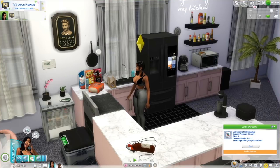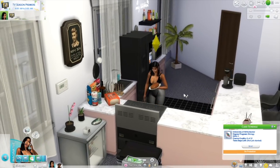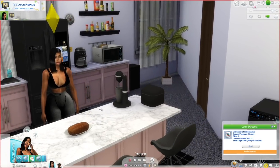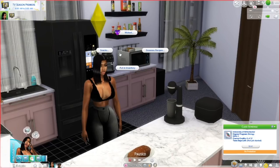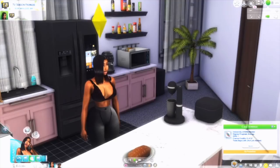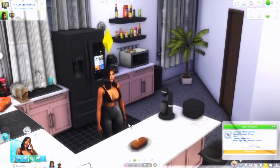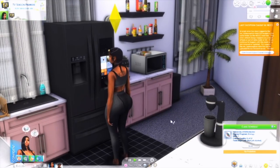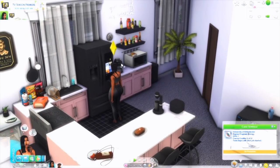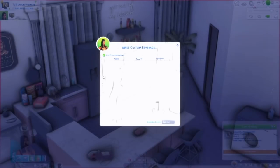The meatloaf is done — good quality! We made some meatloaf with Granny's Cookbook. You can do snacks too — she has snacks and cold drinks. Snacks will consist of soup, which I have currently in my game, but she has more snacks you can make. She can just grab some custom soup. You can also make custom beverages.